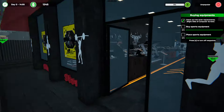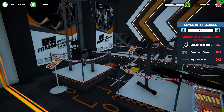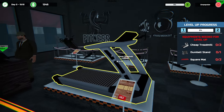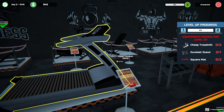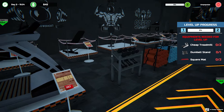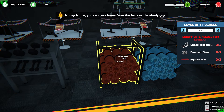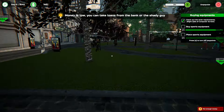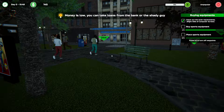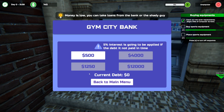This just needs some kind of general background music or something. I just don't like games when it's too quiet. Cheap treadmills — no, we want the worst of the worst. Dumbbells stand. I need to take a loan from the bank. That's $500. It'll be fine.